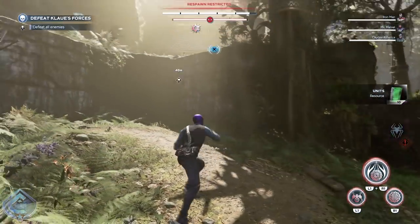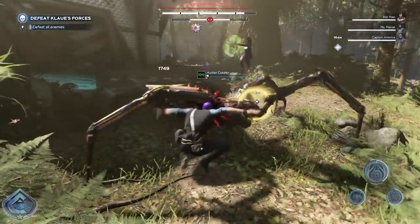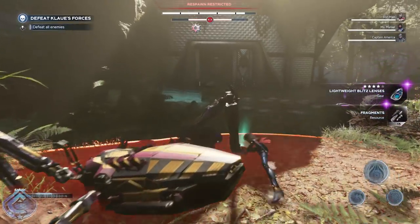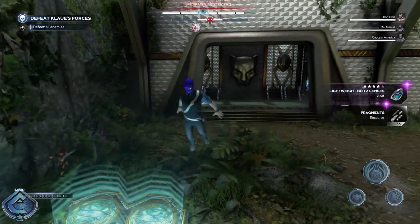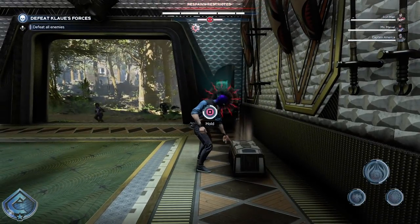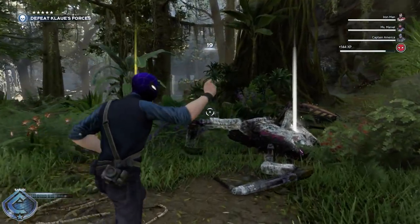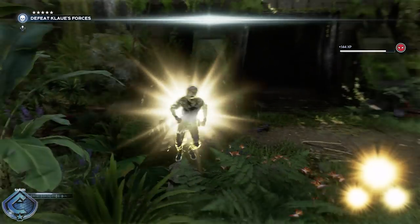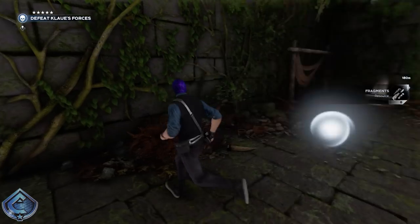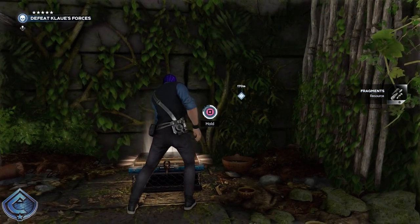If you have a high enough level Spider-Man and want to engage in combat, continue forward and take down the high priority target — it gives you a piece of gear and opens a door with another chest. You can also head back to the wall you had to break or open with an access panel; defeating all the enemies there opens another door in the bottom level with the final chest in this mission.